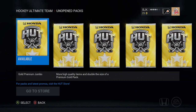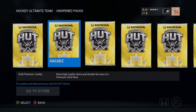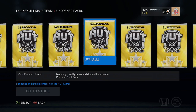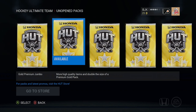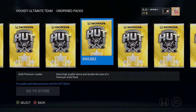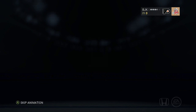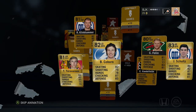Hey guys, what's going on today? Bojo here with another NHL 16 Hockey Ultimate Team pack opening. Today is the release day of NHL 16 for early access, and we got 30 gold premium jumbo packs to open up. If you didn't see my returning user packs, I got rammed pretty hard on them. I'm hoping for some good pulls out of these gold premium jumbo packs to get ourselves another nice looking Hockey Ultimate Team going. We got 30 of these, 24 items, 7 rare - just the regular gold premium jumbos. Let's start cracking these bad boys open. I won't show the animation for all of them, just the first couple.